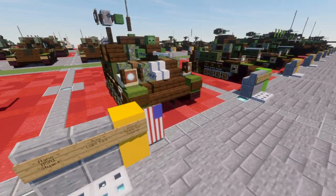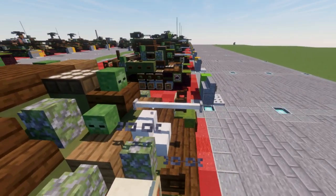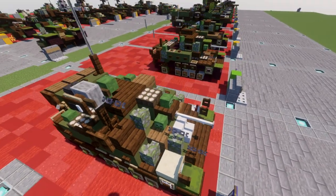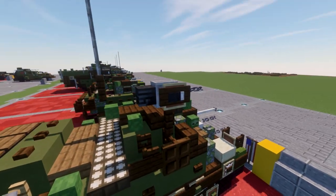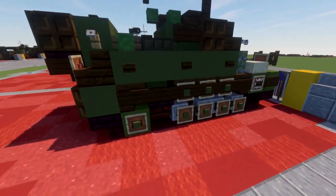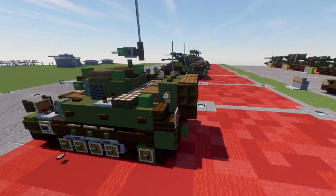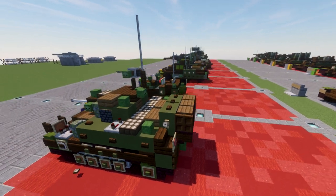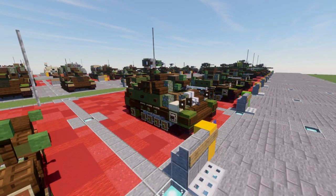Starting off, we have the front glacis plate with the hull-mounted machine gun and the main 37mm gun with a coaxial machine gun mounted on the front. After that we have the turret with a mounted .30 caliber machine gun on top, the track system, and the raised engine deck on the back — one of the main distinguishing features of the M5A1 Stuart. Pretty simple build overall, and it will make a great vehicle for mid to late war scenarios as a US light tank.